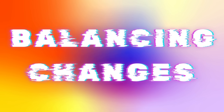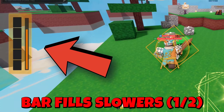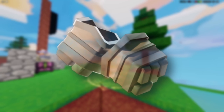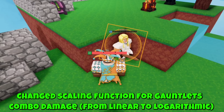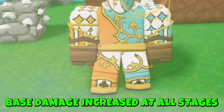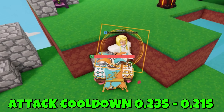Now for the long list of balancing changes. The devs have finally nerfed the Fortuna kit — to gain card abilities, you fill up a bar, which now fills one half slower, so it takes a lot longer. Honestly, this nerf isn't that great since you can still max out all upgrades just by spawn killing a player. The devs have buffed gauntlets: the scaling function for gauntlet combo damage changed from linear to logarithmic, getting combos is a lot easier, base damage increased at all stages, and attack cooldown reduced from 0.23 to 0.21.